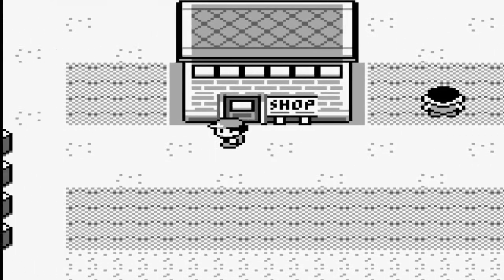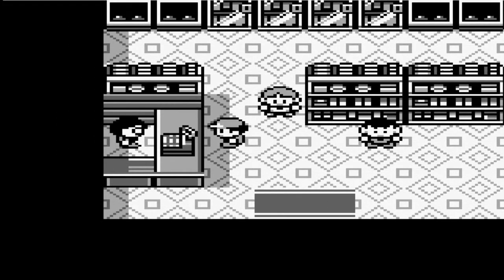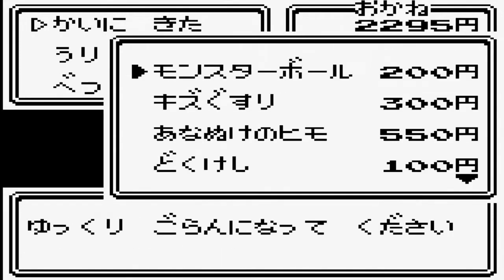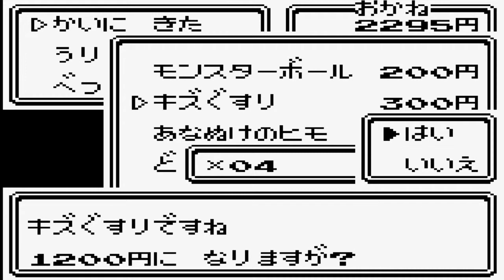Let's go to the shop — do we need to go? Yeah, let's get some potions. We can get potions. Your health is low. I'm not quite ready to battle Brock, but I guess I'm gonna have to. I haven't got anything — this is a potion. Oh, we have the bubbles.